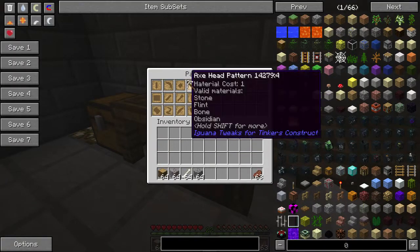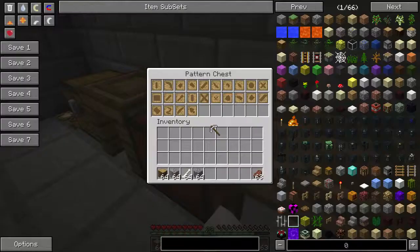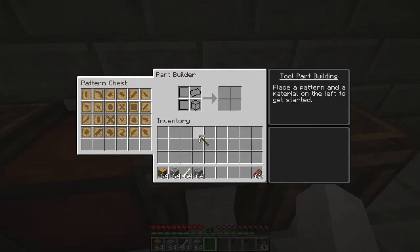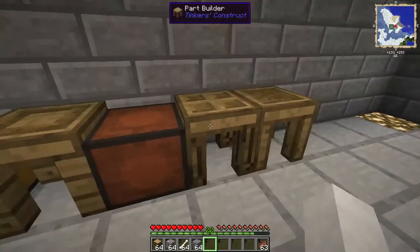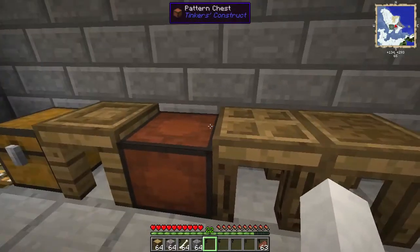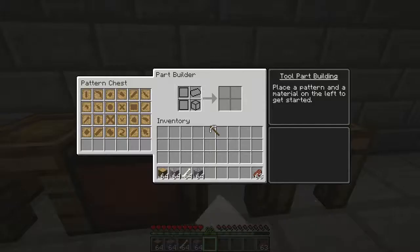You might have a pattern chest, which if you have next to the part builder, you can just grab them from there instead of having to grab them from here or your inventory and then putting them in here. So, how to make tools in your mod pack. Initially, you can only make tools with bones and flint — that's why I have all this gravel.